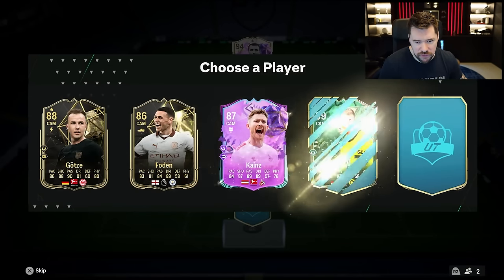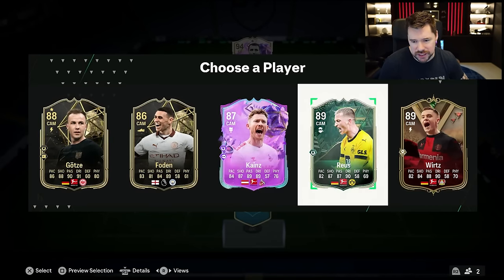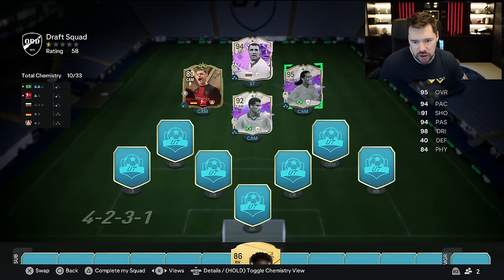Give me the fourth straight away. We've got Goethe, Foden, Feinz, Reus and Wirtz. Of course Marco Reus has got a high-rated card, so we shall take Florian Wirtz as our third CAM.